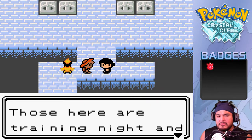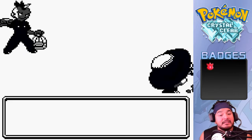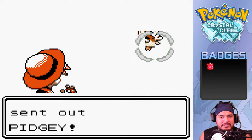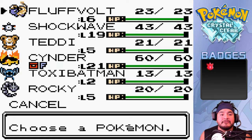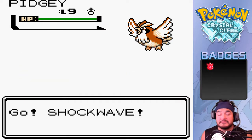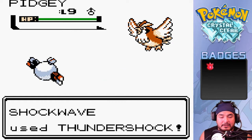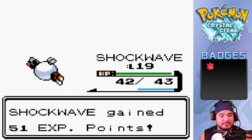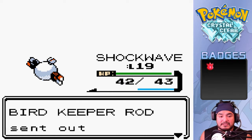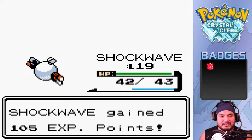The trainers here are training night and day to become bird master trainers. Going up against Rod with his Pidgey at level nine - Fluffvolt doesn't have an electric type move so I don't know why I brought him out. Going with the tackle attack. Shockwave is earning its spot on my team - Pidgey has been defeated. More experience points for all of us. Going with a Thunder Shock for the win - yes, that is awesome!